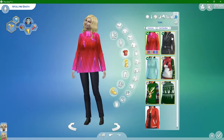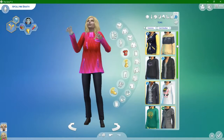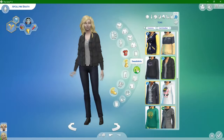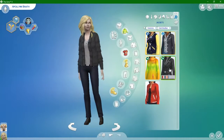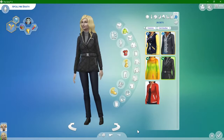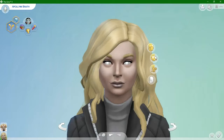Now we've got to get her a poofy coat because it gets really cold in winter. Jackets. There we go - now she'll stay warm. You need to put a hat on her because you've always got to keep your head warm.